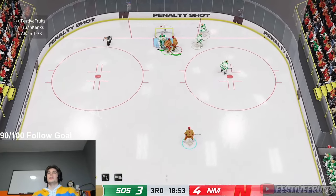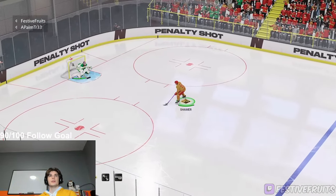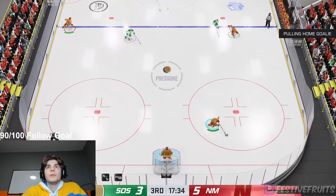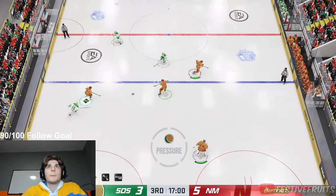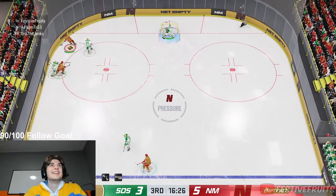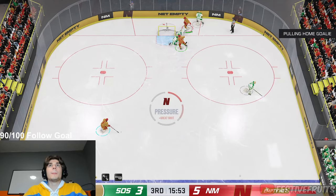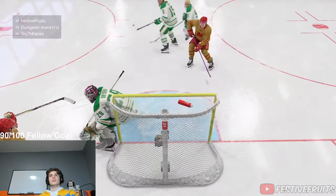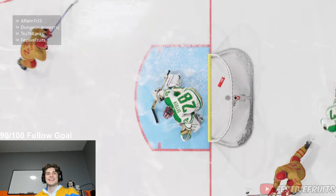The defensive situation gets chaotic — someone trips Logan, and the team scrambles with only a one-goal lead. The bench line changes are urgent: 'Go to the bench now, go to the bench! Get your ass moving, Christian!' Frustration with refereeing follows: 'That's so bullshit, ref — he didn't even have that covered. Open your eyes!'